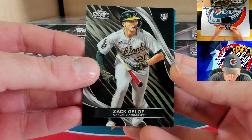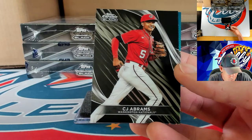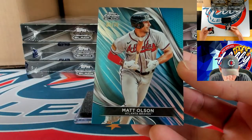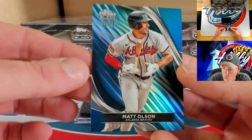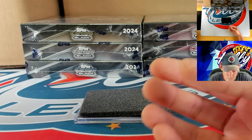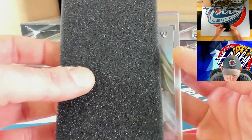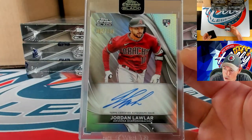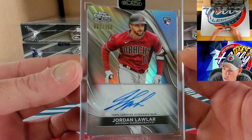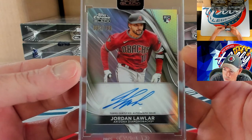Zach Gelof to lead off this pack and behind him we have CJ Abrams. Our numbered action is going to be a blue to 75 going to Matt Olson — 32 of 75 for Matt O. We're going to get a rookie refractor auto — very nice — Jordan Lawler on the rookie refractor autograph, 62 of 150 for Jordan.